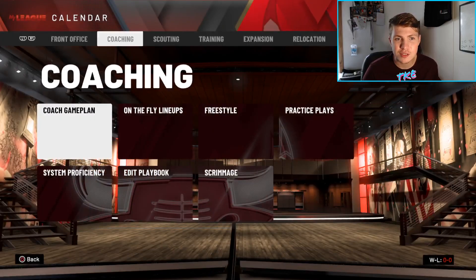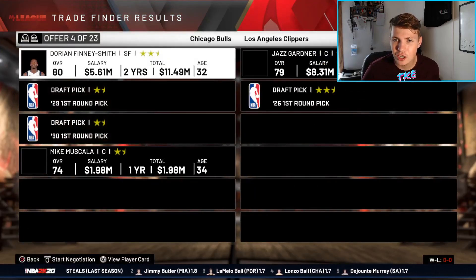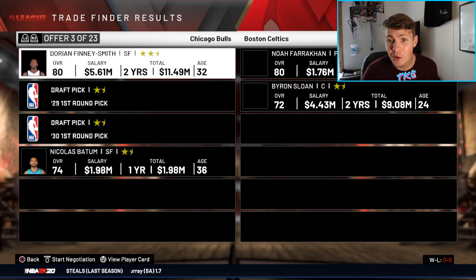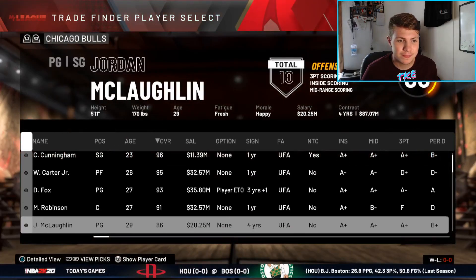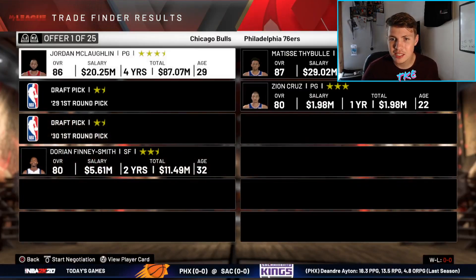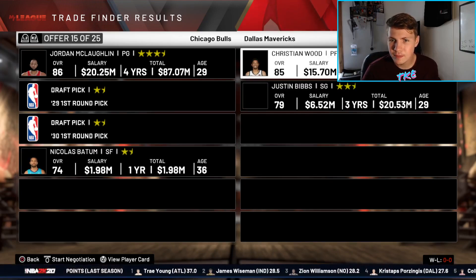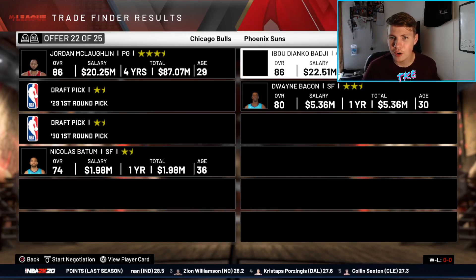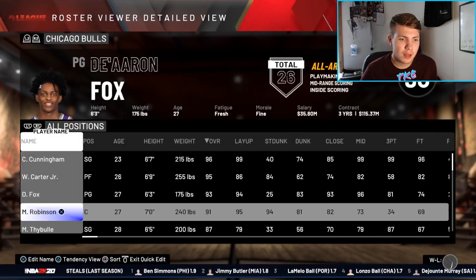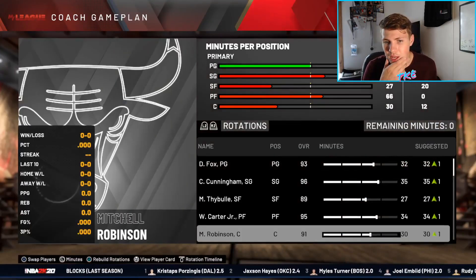I think we might just have to run it back this year. I'd like to bring in a better small forward — trade Dorian Finney-Smith and two firsts. But there's absolutely nothing out there, maybe because he doesn't make enough money. We try trading Jordan McLaughlin and get Matisse Thybulle and Zion Cruz back. We'll go with Matisse at the small forward.